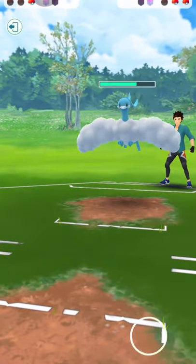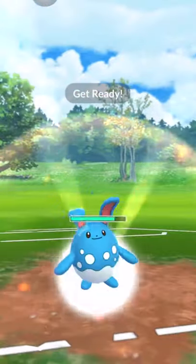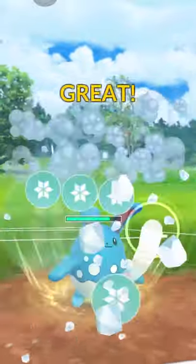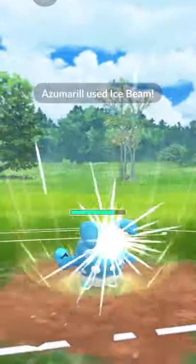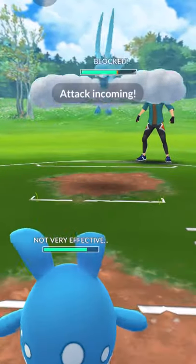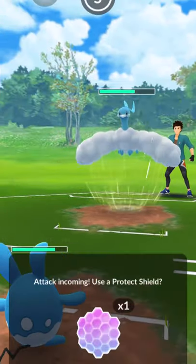I have my Azumarill ready with some energy ready. That Ice Beam is gonna hit hard against Terrakion because it's double weak to Ice. So yeah, this game should be a set one.